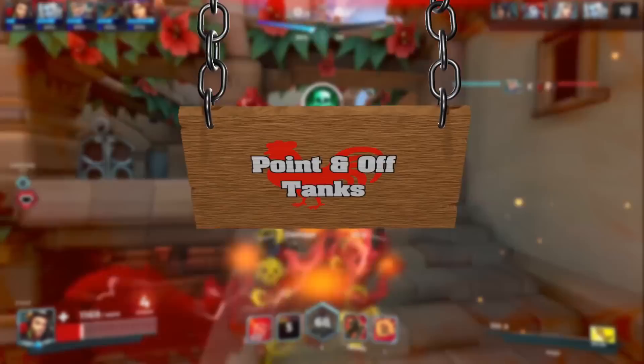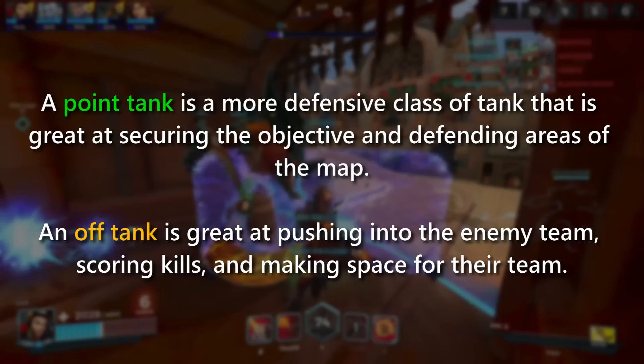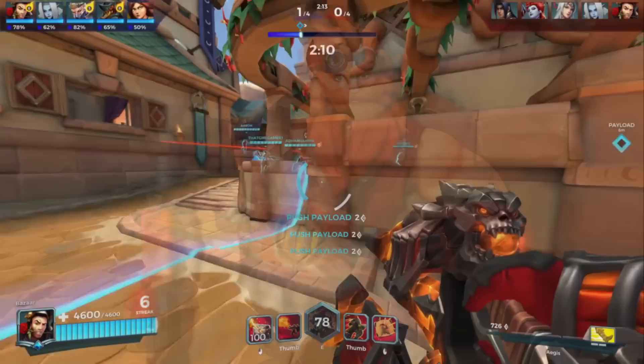Let's start off with the frontline class first. It's very common to hear people refer to each tank as a point or an off tank. A point tank is a more defensive class of tank that is great at securing the objective and defending areas of the map, while an off tank is great at pushing into the enemy team, scoring kills and making space. The best example of a point tank is Barik — his entire kit is designed around defending and fortifying an area, with his big shield and stationary turrets that shoot at anything that comes close.